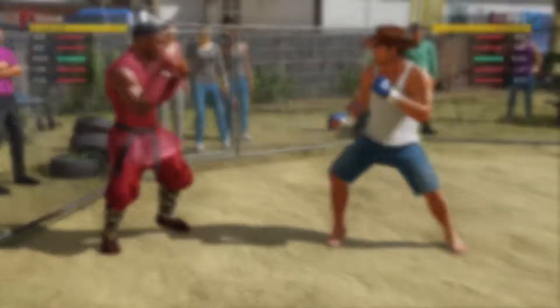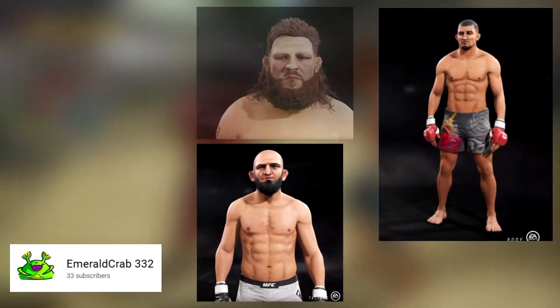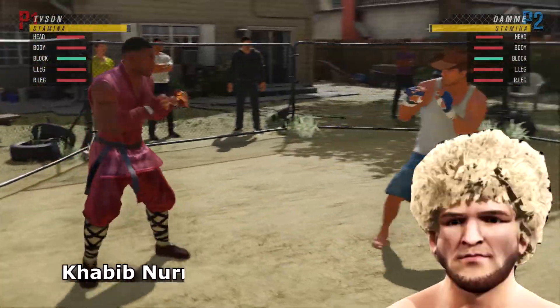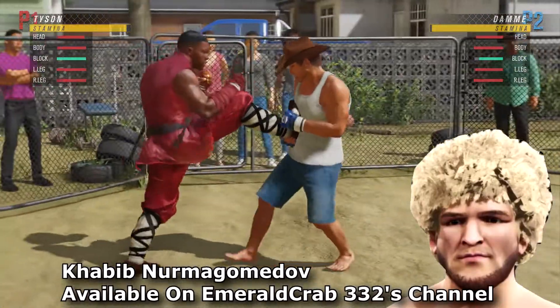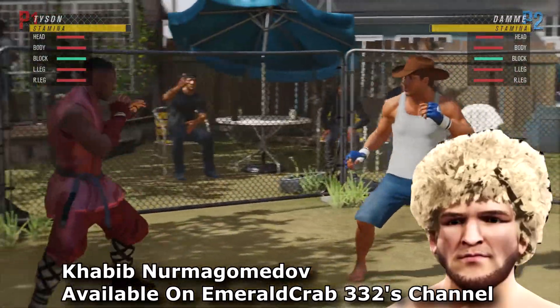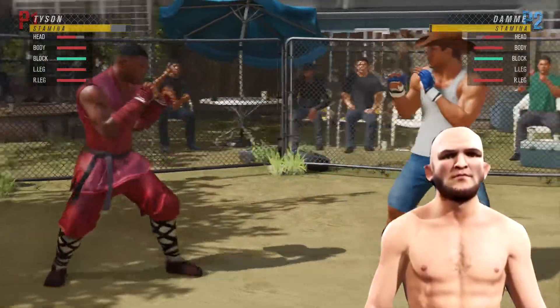On to the second one — we're going to look at Emerald Crab 332. This one just stood out for me as well. It was released on the 3rd of October, on Saturday, and it's Khabib Nurmagomedov. I was saying the other day I can't wait to make a created fighter better than the one that already exists in the game — and in the end it was King Crab who did it, and it's absolutely spot-on.